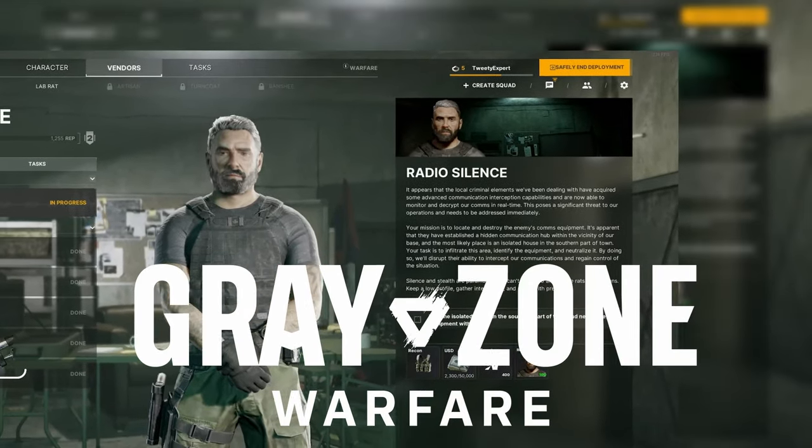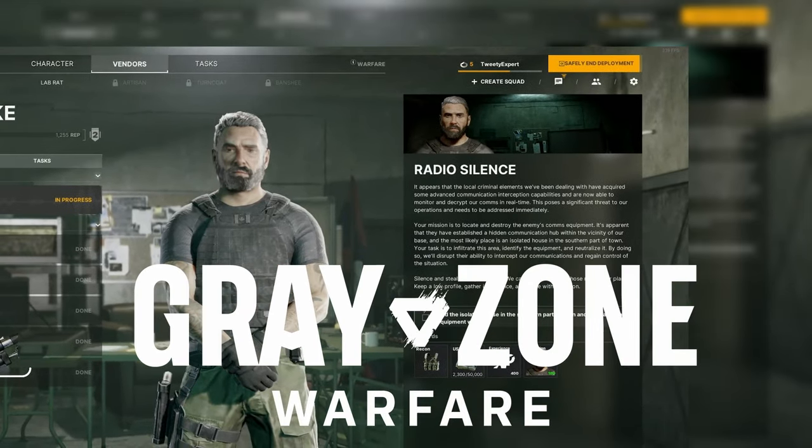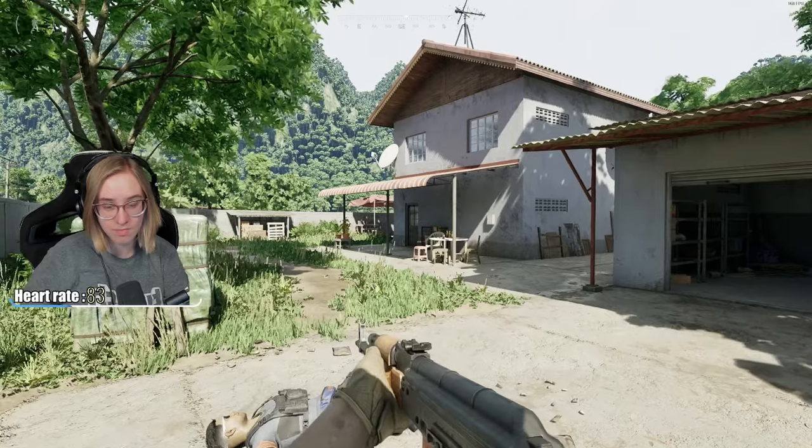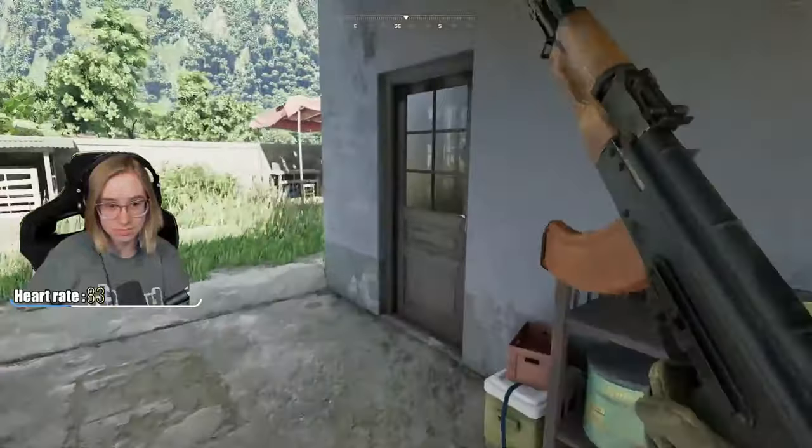You have the task Radio Silence in Grey Zone Warfare, and here's how you find it. Pause for the map. Every objective is a white circle and oriented to every single faction. You don't need any materials — just go to the point on the map.